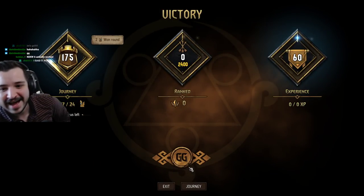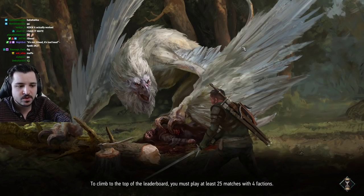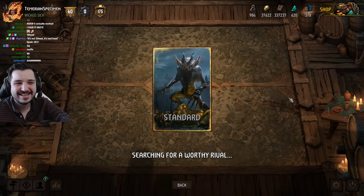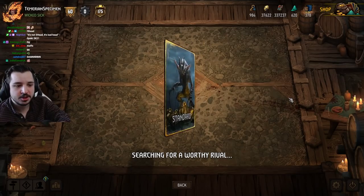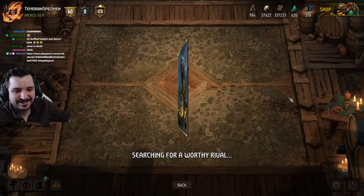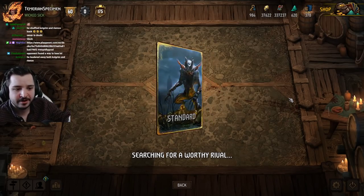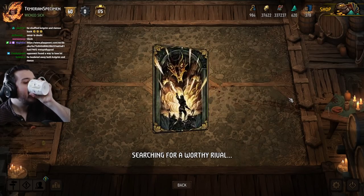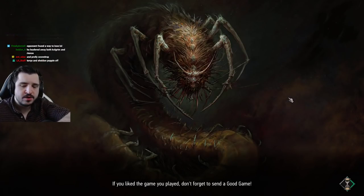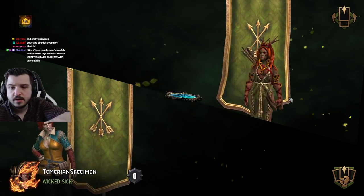I don't think our opponent should have passed round one to be honest - they kind of gave us a win condition. They shuffled Colgrim and Reince back with leader, and the leader gave us a lot of intel that they had a really strong hand. They wouldn't otherwise have used the leader at that point. I think you always play Snowdrop if you've got it as a summon leader because it's just not that good later on.